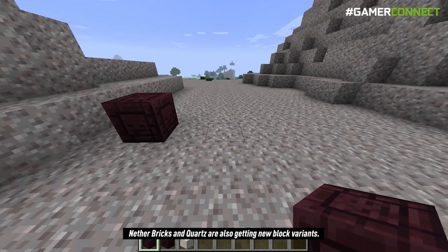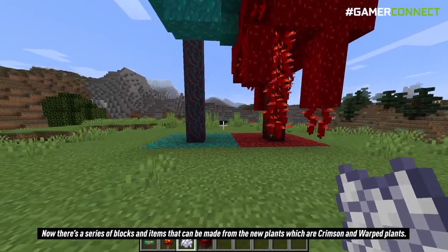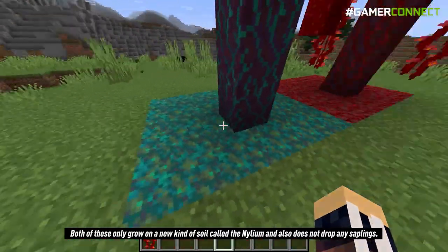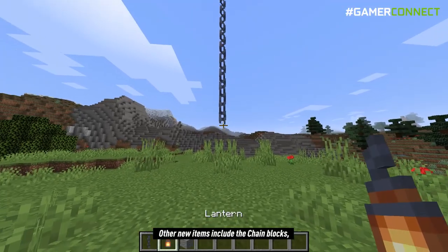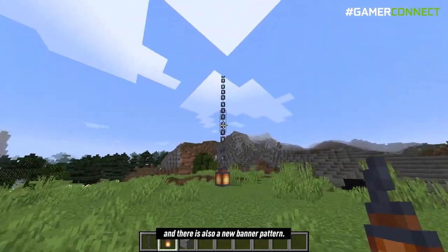Nether bricks and quartz are also getting new block variants — we will now have chiseled nether bricks, cracked nether bricks, and a very beautiful looking quartz brick. There's also a series of blocks and items that can be made from the new crimson and warped plants, both of which only grow on a new kind of soil called nylium and do not drop any saplings. Other new items include chain blocks, a new enchantment called soul speed which allows you to move faster on soul soil, and a new banner pattern.